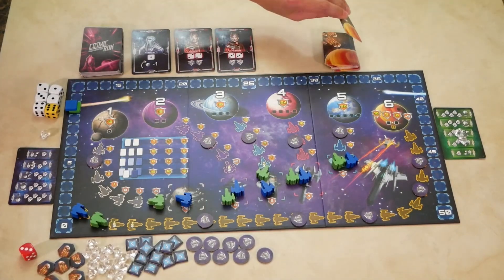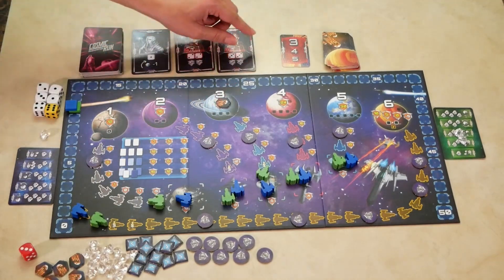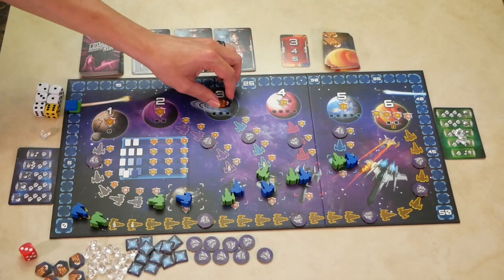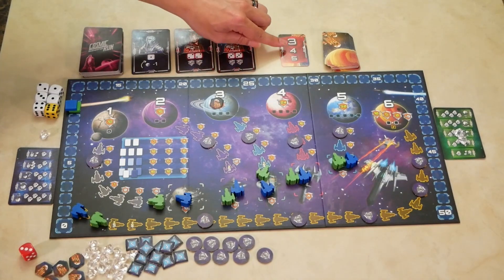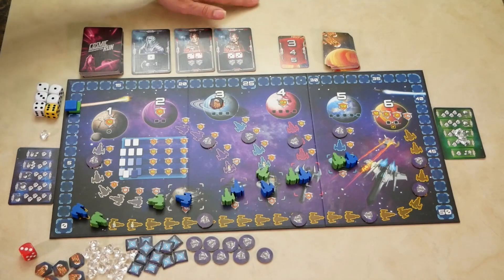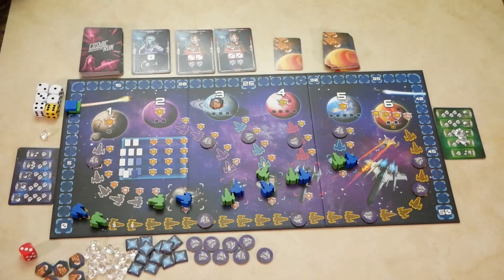In the meteor phase, you will flip over the top card. Based on the top number, you determine what planet gets hit by a meteor, and you place a meteor token with the single meteor face up. If it is hit a second time, you flip it over to show two meteors. If it has been hit a third time, you remove the token and score the planet. However, if that top number has already been scored, you move on to the next number and that planet gets hit. If that planet has also been scored, move on to the third. If every planet on the card has been scored, it is treated like a miss — nothing happens — then flip the card face down, and that resolves the meteor phase.